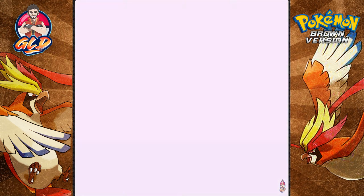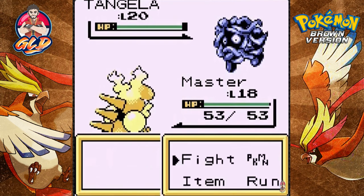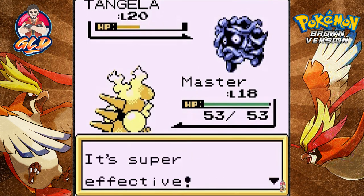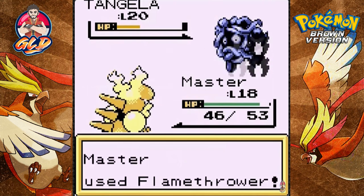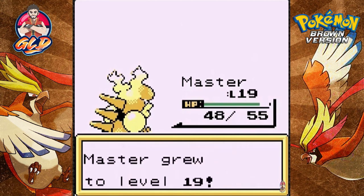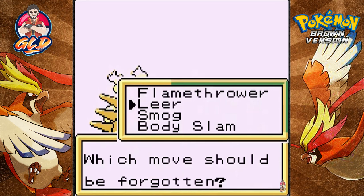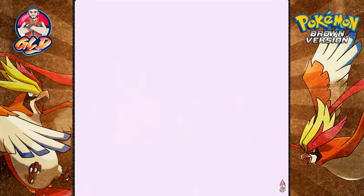She has a group of Tangelas so let's bring in Master. Flamethrower attack for the win — super effective! The Vine Whip will not affect fire types. Flamethrower wins! I would name this Pokemon Butthead but the game won't allow it, which is fine. Master is learning Fire Punch — let's replace Leer with Fire Punch. The arsenal is being loaded!